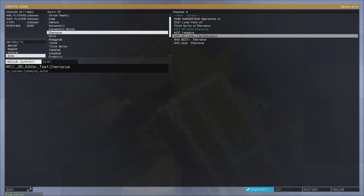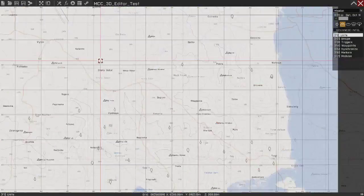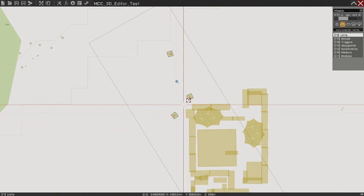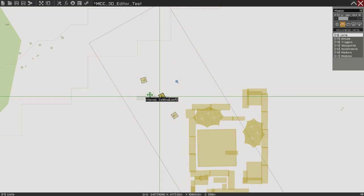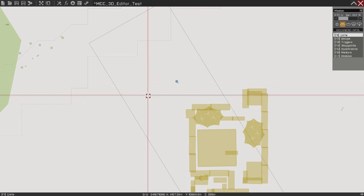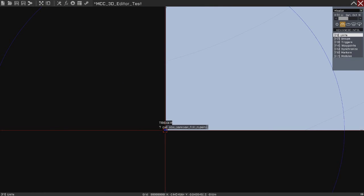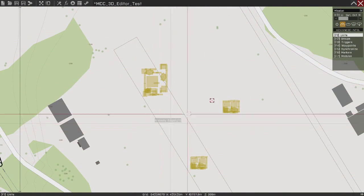Go ahead and exit now. Go back into your editor and load the 3D editor test — there should be all the stuff that was there. I've noticed some random effects pop up: wind, pollen, leaves, whatever. Those are just little effects randomly generated by the map that got saved in the SQM — you can just delete those if you want. You can get rid of the Zeus guy if you want. In the bottom left corner of the map there will be all kinds of stuff — you don't need any of those, you can delete all of those immediately. And now you have all the stuff you placed in the 3D editor. That's it.